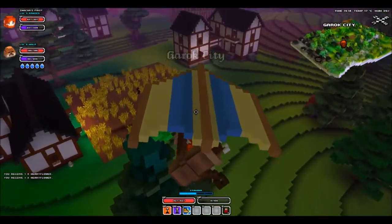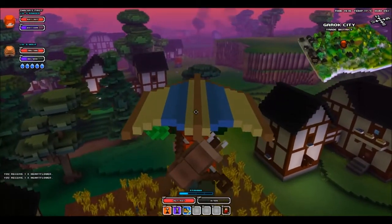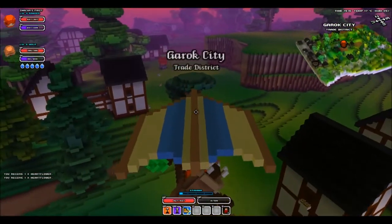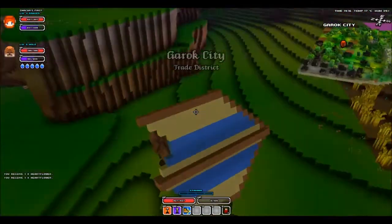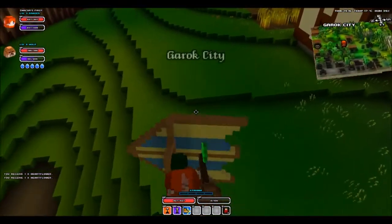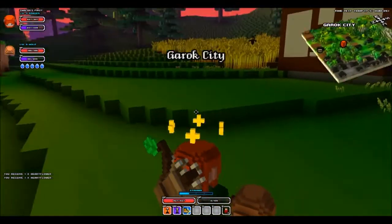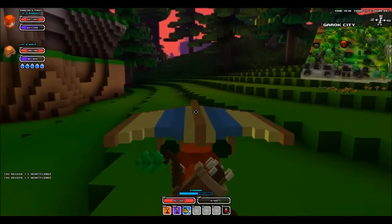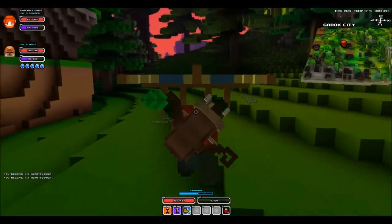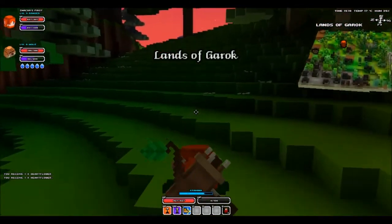As you can see, if you hold space it sends you really far down, which wastes your hang glider air time. When you start spinning around, that means your stamina has gone to zero. So you have to make sure to press G to unequip the hang glider before it takes you all the way to the bottom.